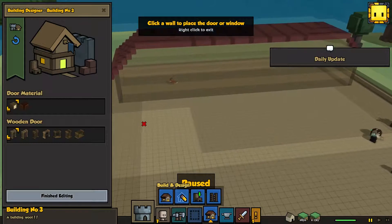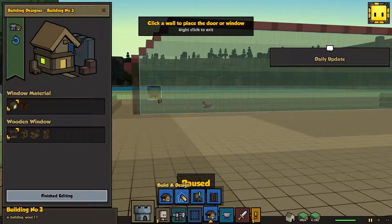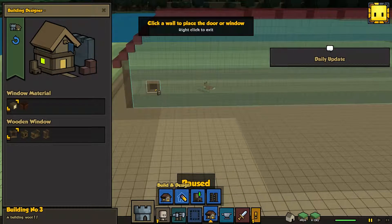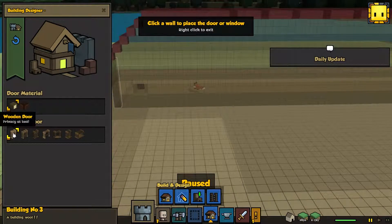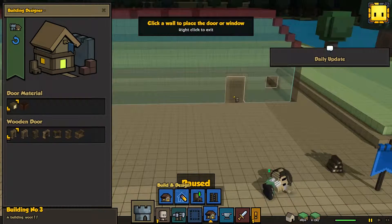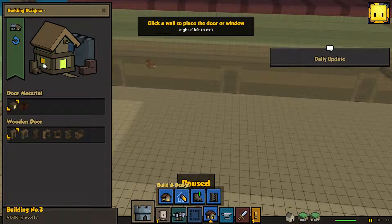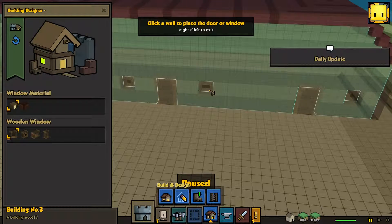Slow the game down, or just completely pause it. We can't afford to get attacked or anything right now. Put the windows on the side first - just basic wooden windows. A mirror mode would be pretty cool too. Just a regular wooden door. Leave three spaces between the window - that looks about middle. The reason we leave three spaces is because we're going to want to put some torches there on each side.